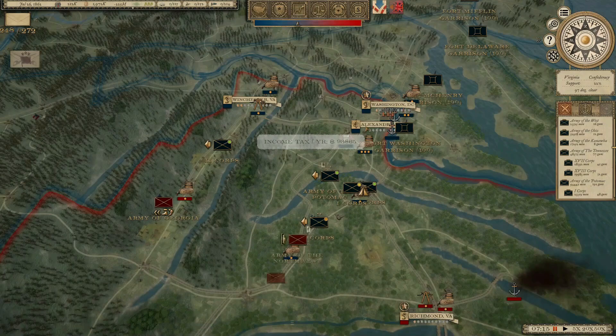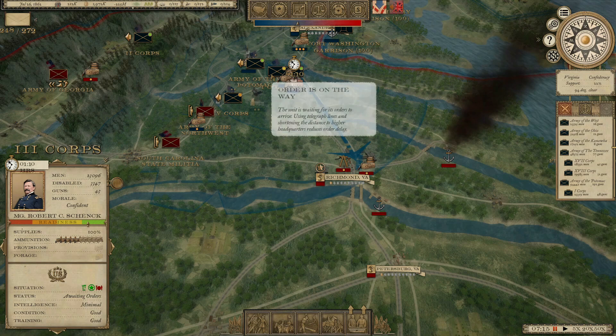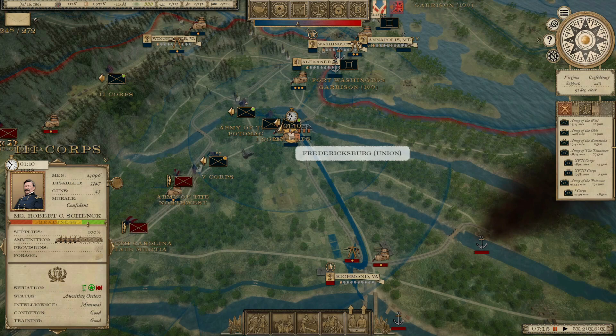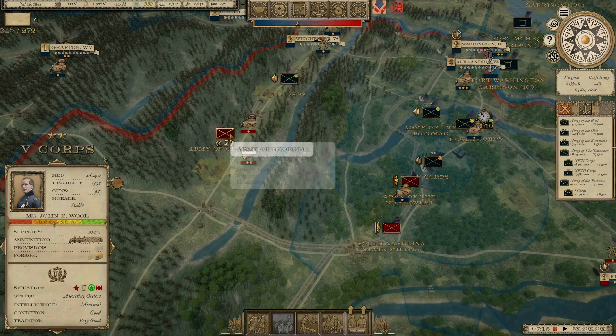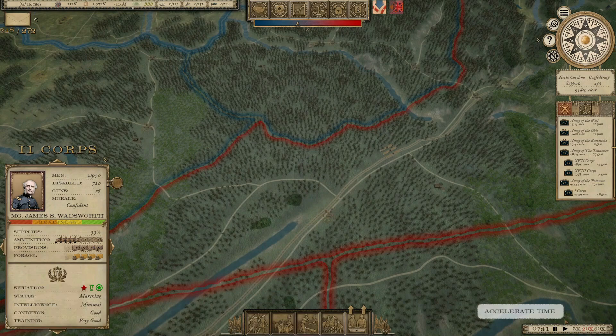The Enrollment Act is going to allow new draftees, but more importantly it's going to give me a 50% bonus to how fast replacements get into the army, and that's going to help a lot. So we're going to send 1st and 3rd Corps down to secure Richmond. We're going to hold the 5th Corps right here. Looks like the Army of Georgia, 15,000 strong, is moving up toward the 2nd Corps to counter his move on New Market.